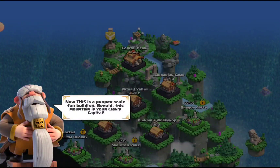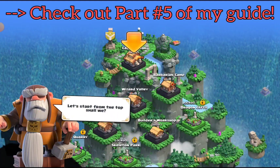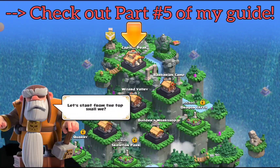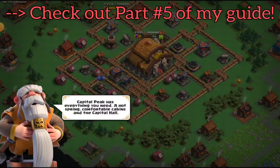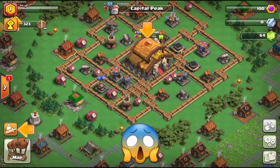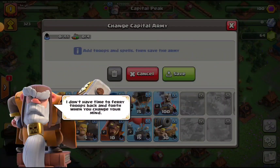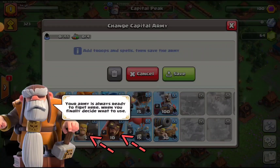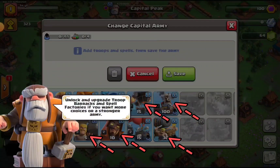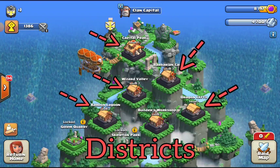The second element added to the game at Town Hall Level 6 is the clan capital. We already covered the basics of the clan capital in part 5 of the guide where we talked about clan activities, so you may want to check that out first. Now I will show you an example of how to attack a district of another clan capital using your capital army. This is typically done during a raid weekend. Which units you can use will mostly depend on the development status of your clan, and over time you'll get a feeling for the unit types that work best for each district.